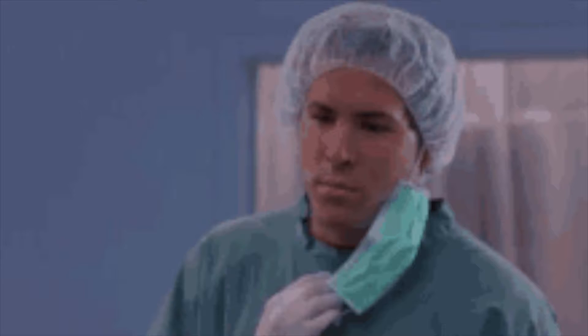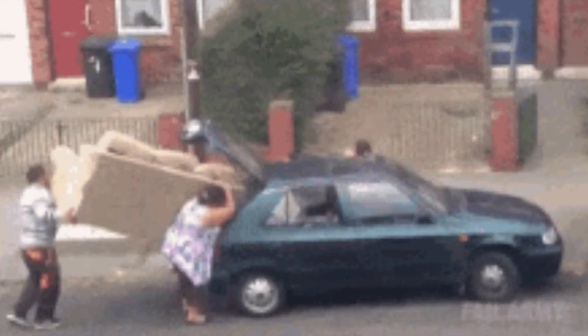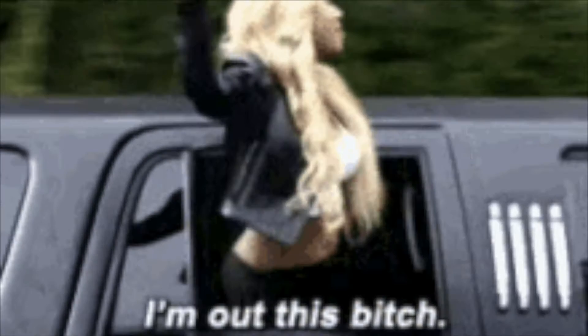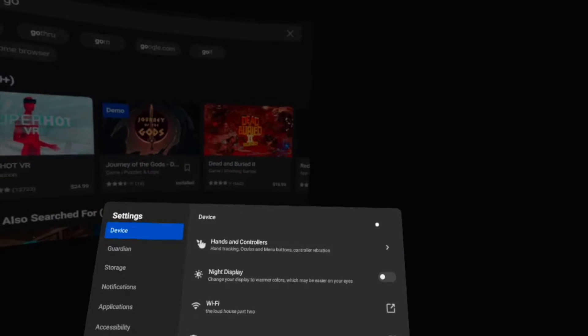Some of you may be wondering: what's the point of turning off tracking, or why would you even want to? Well, when you are in a moving vehicle — like a plane, a car, or even a boat — the tracking tends to move around and you can't really play any games or watch any movies while tracking is enabled, because it's still tracking that you are moving. So the actual space itself in VR will move around. With all that said, this is how you turn off tracking.